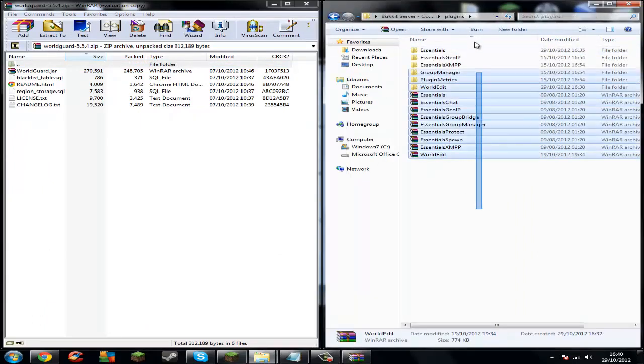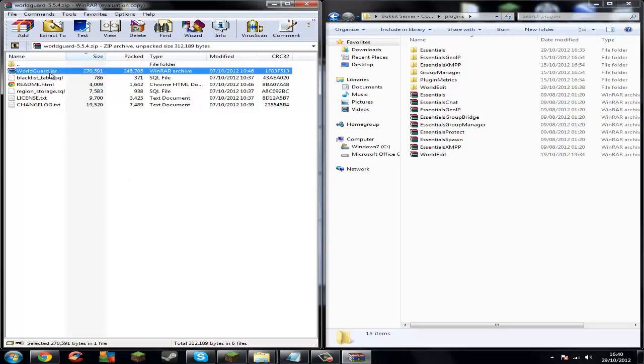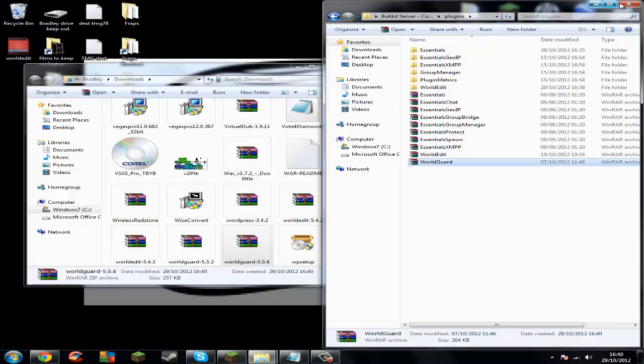Go to your plugins folder — I have these already installed — so we have to find the WorldGuard .jar file. As you can see, .jar at the end. Then drag it over to your plugins folder. That's installed, that's basically all you have to do.